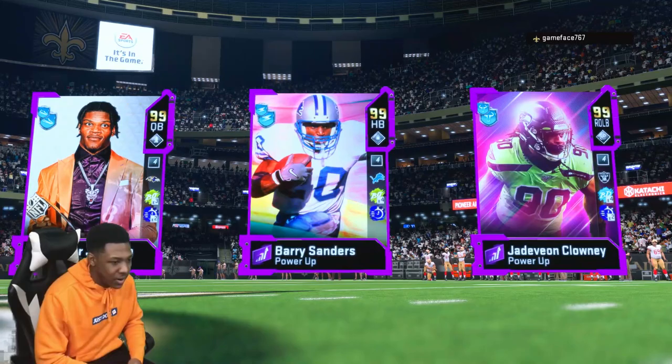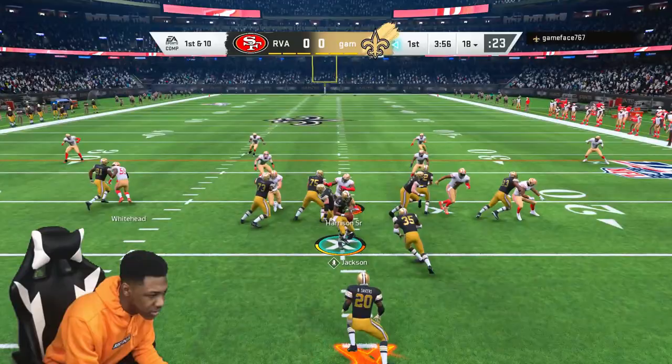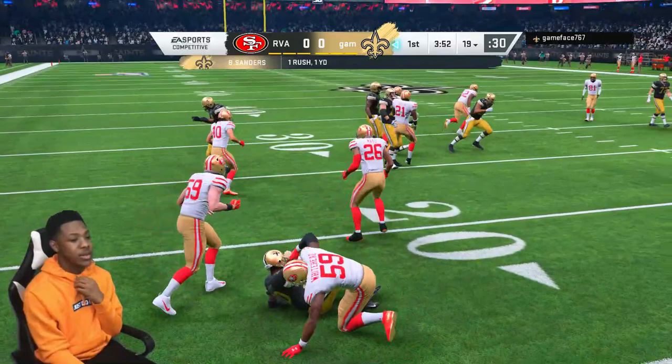Looking at the opponent — Lamar, Barry, and Clowney. You got to put Taylor Mays in. Yeah, I'm going to pick off — oh, he ran the ball. He got Barry. Stop Barry real quick — his X-Factor should be gone once I tackle him in the backfield. I don't know why EA does that.